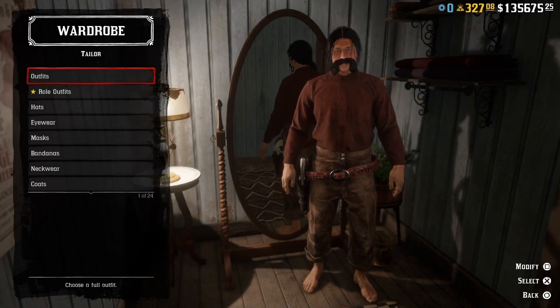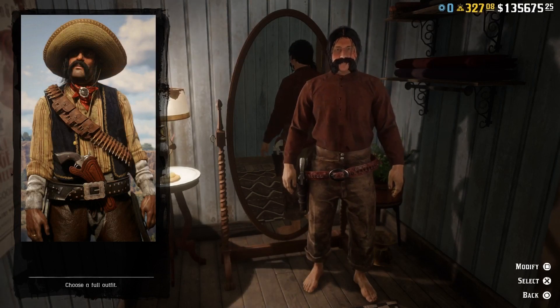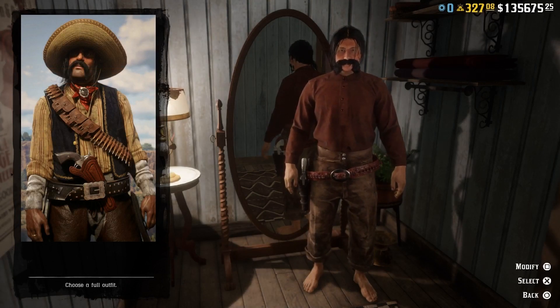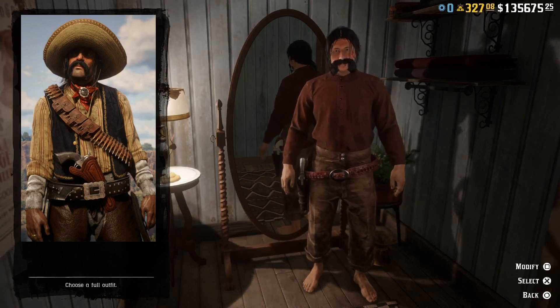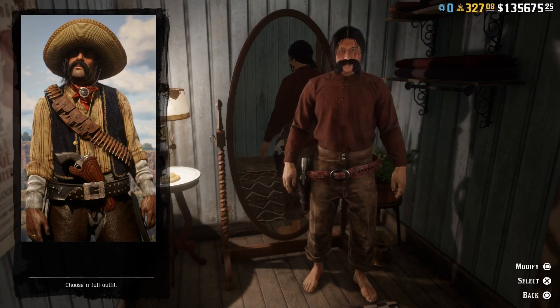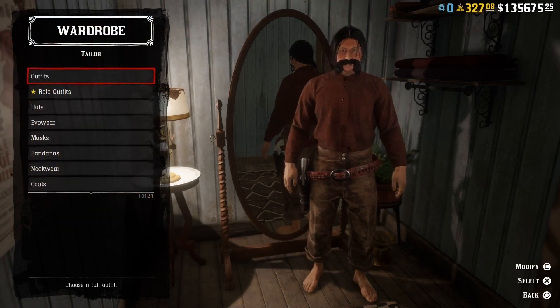Let's kick this video off by recreating Alfredo Montez. This guy is a major antagonist featured in Red Dead Online and he's one of the leaders of the De Lobo gang, together with his brother Jorge. So let's see if we can manage to put together Alfredo's outfit.